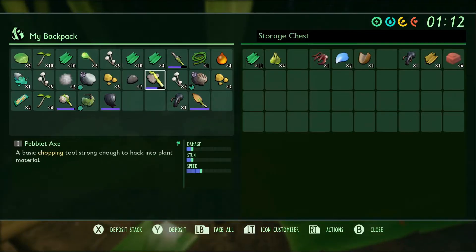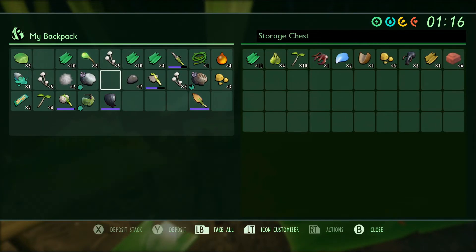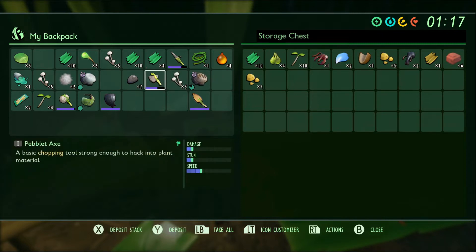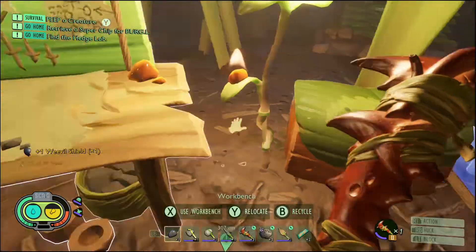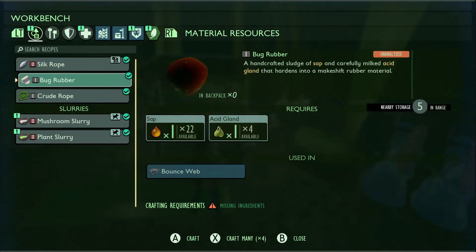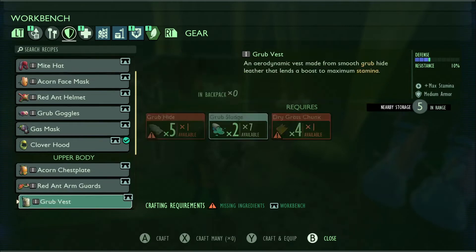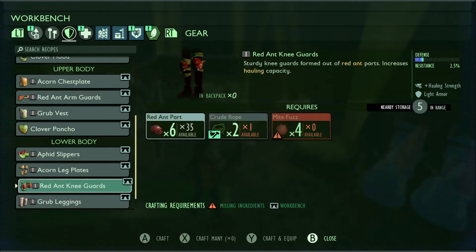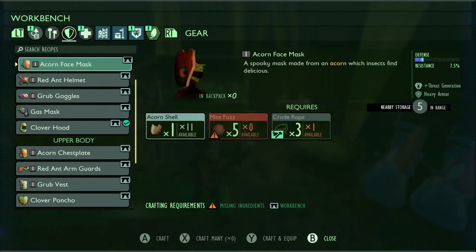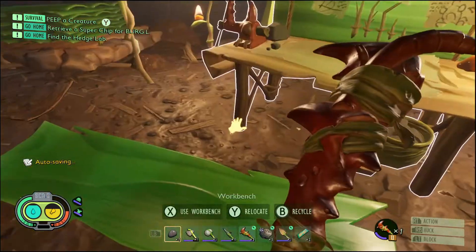I think we can put some of this stuff away, we don't need all of this on us - our sprigs, our acorn bits, some of these can just go in here. Let's go deposit some of these - net fuzz and all that stuff we don't need right now. Wait a minute, what did I just see?